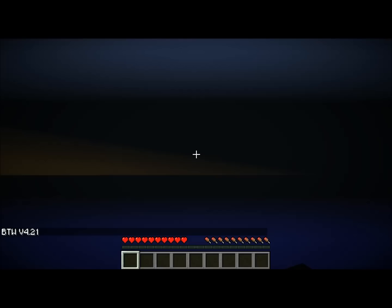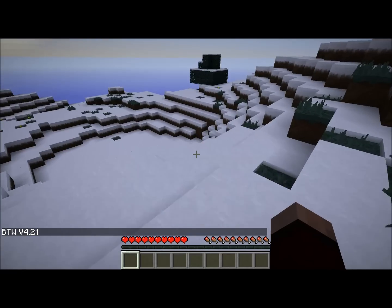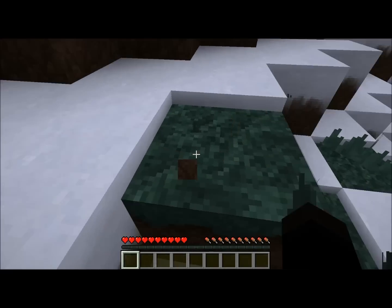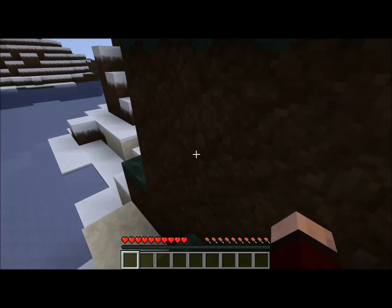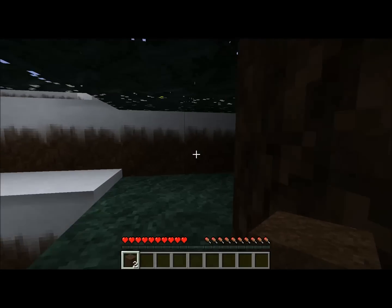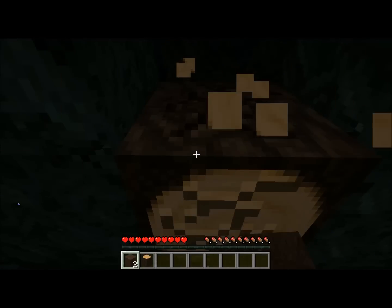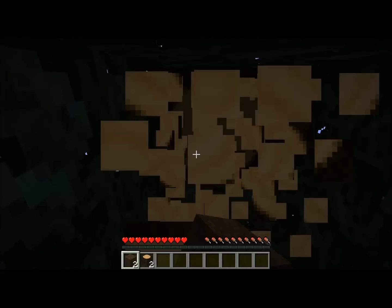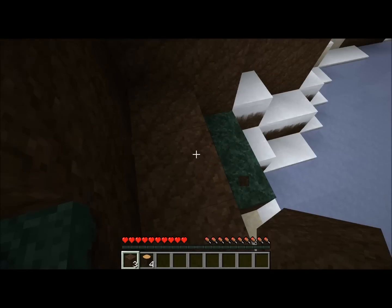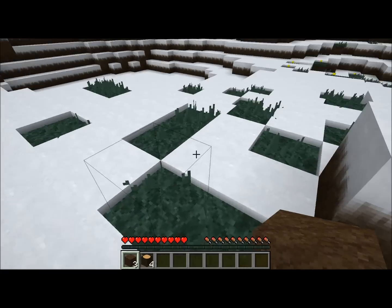I've done several attempts at Let's Plays before this. This is a snowy biome map. I'm using Better Than Wolves, and as I go along I'll talk more about that and show off stuff in it. I've been attempting to do several Let's Plays already, but they all turned out incredibly long. So what I'm going to do here is break things up and talk about things in more detail as I get to those steps. For now, I'm just going to gather materials, move to the site I'm going to build on, and mine. I'll see you shortly.